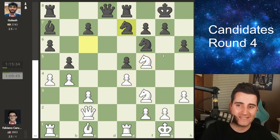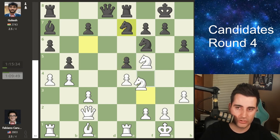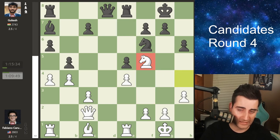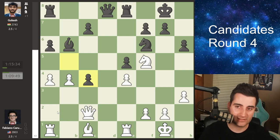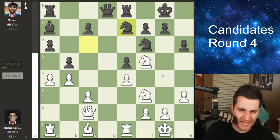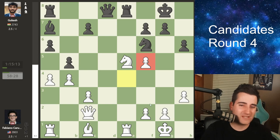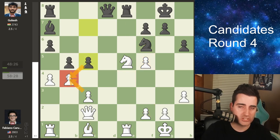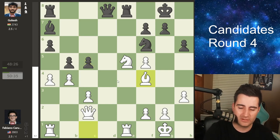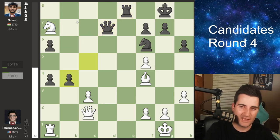Gukesh takes and plays knight e7, trying to trade off the knight on f5 but hanging a pawn — a bit of a sacrifice. Perhaps Fabiano should have kept the knight on f5 with knight h4, because if black takes you get another knight on f5 and white has good chances. One idea would be a quick c4, rook a3, rook g3 and then attack the black king. But instead he takes the pawn, which lets Gukesh off the hook. After takes on f5 and white recaptures, Gukesh is down a pawn but has an active bishop and rook while white is slightly underdeveloped.